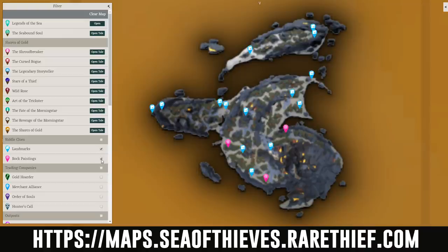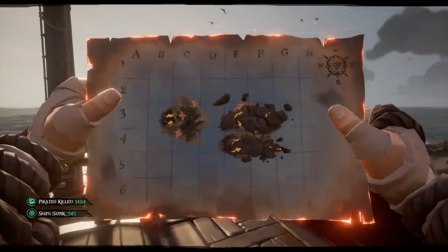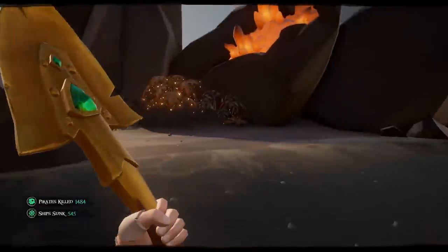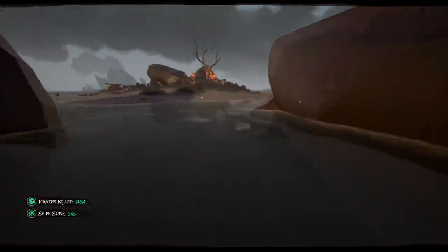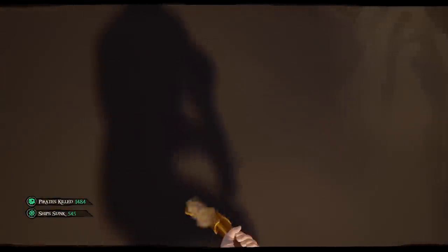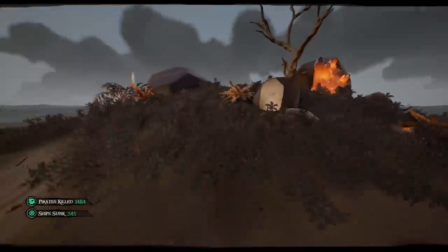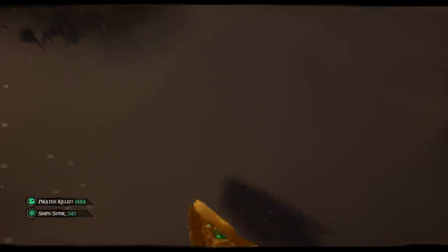The gold hoarders can be a real pain to deal with, especially on the larger islands. To keep your time to a minimum, try and memorize the X mark locations. This will greatly improve your efficiency and you won't have to deal with any of the skeletons that spawn. Obviously, the smaller the island, the easier this is to do.